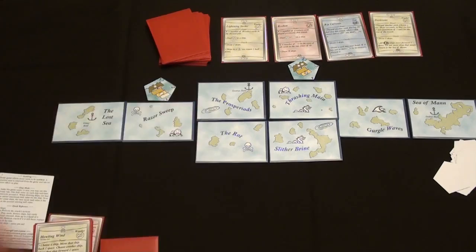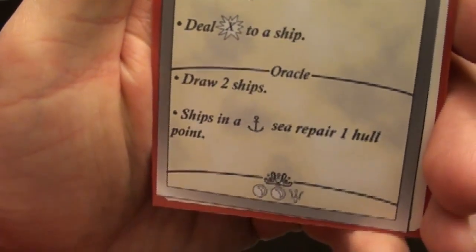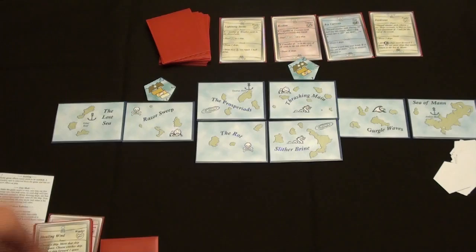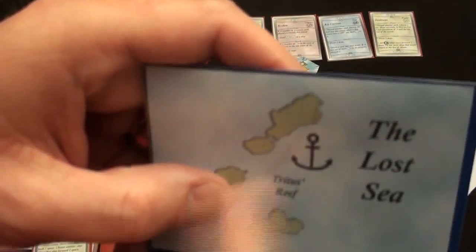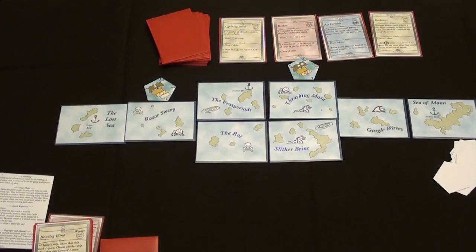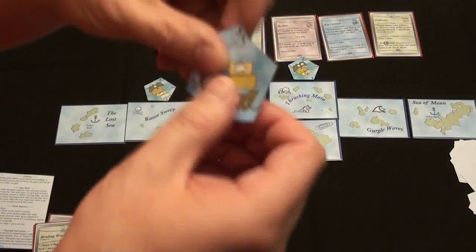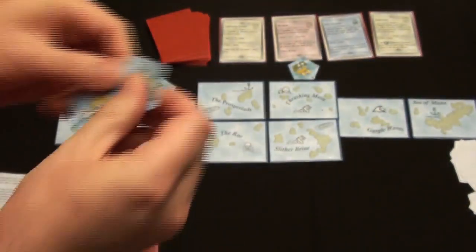So let's look at that again. Lightning Strike here says draw two ships. And if a ship is in a harbor sea space, then you repair one hull point. Nobody is in a harbor sea space. The harbors are here at the Lost Sea — you can see it has a harbor symbol — the Sea of Man is one, and the Prosperiad, those islands, also has one. So we just draw two ships according to the oracle. We get a cloud ship and a big ol' eyeball ship. Those both go in the Sea of Man.